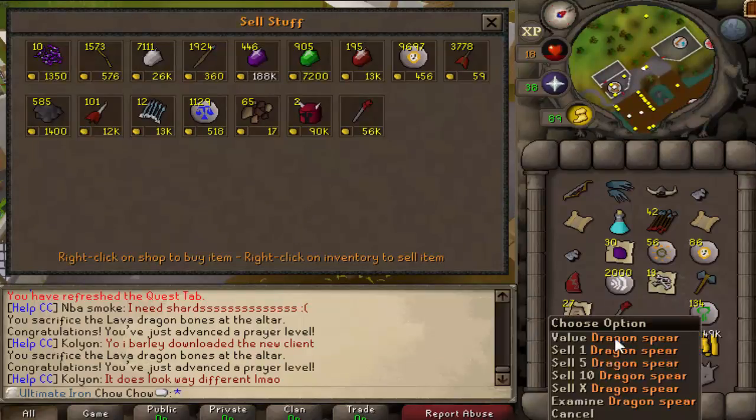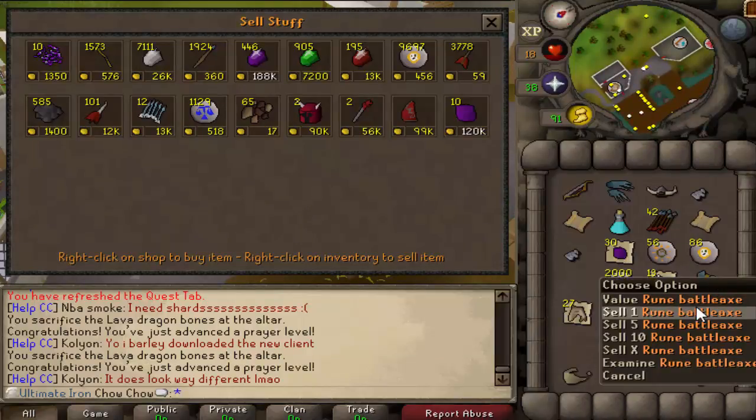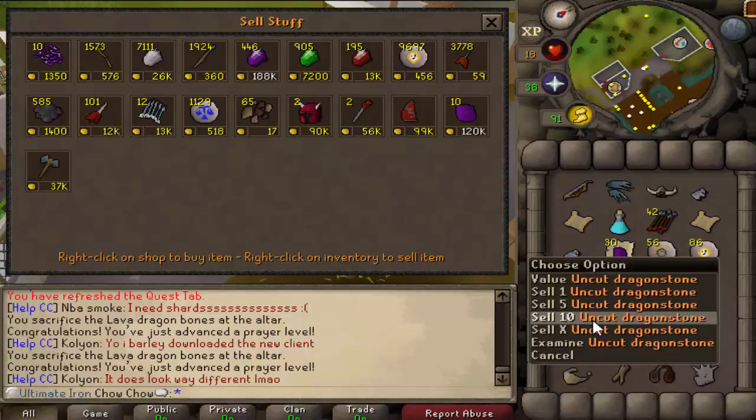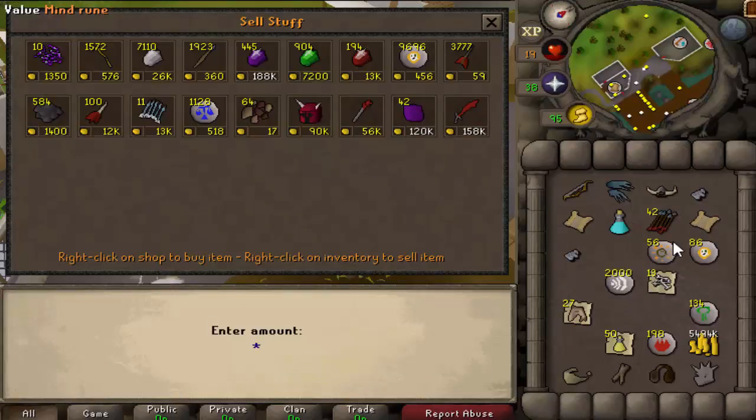I don't really like limiting Iron Men. I think Iron Man should just be about not trading. If you want to make some crazy hard mode that has other restrictions, sure, but I don't really like limiting it. Actually, I'm going to sell the Battle Axe - I like the Claws more.